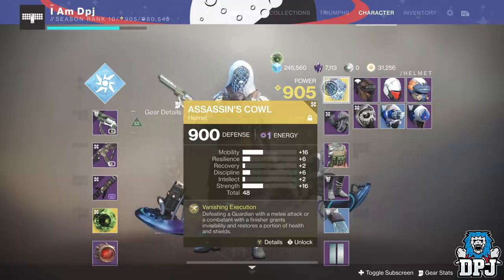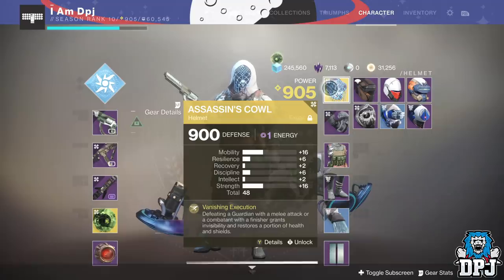This is a method you can use on your second and third characters if you plan on leveling them up too. Once you hit a soft cap of 900, blues and legendary world drops become more or less useless. This trick takes advantage of powerful gear from vendors upon doing things like flashpoints and weekly challenges, as well as prime engrams, to help level up your entire gear set.